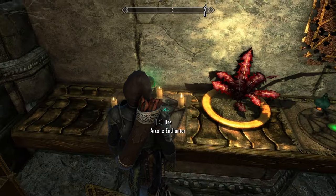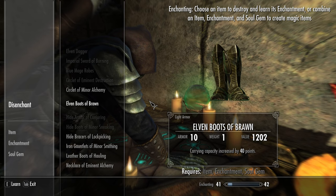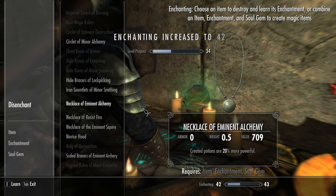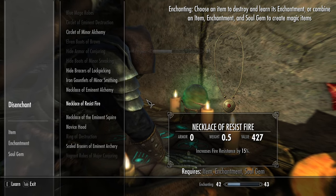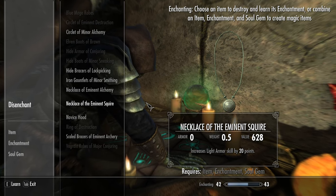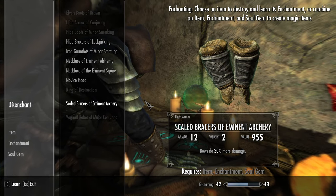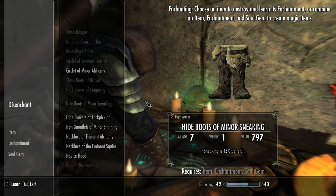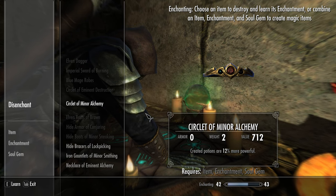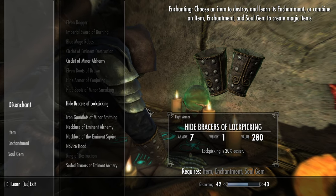There's an Arcane Enchanter here. I'm going to go ahead and use that a little bit if I have anything I can disenchant. I want to do the Leather Boots of Hauling because those are a little bit worse but still give me the same enchantment. Some of this stuff I want to keep for now. Fire Resistance I can go ahead and get rid of and level up our enchanting a little bit that way. Eminent Archery is not bad, honestly.